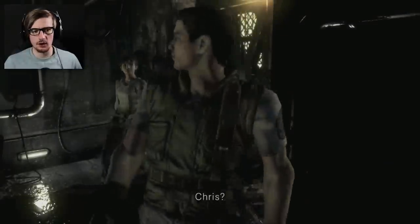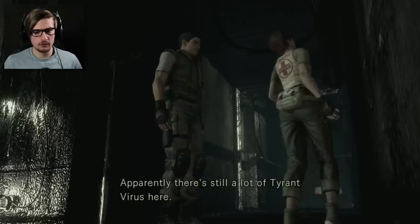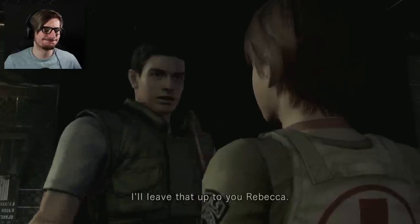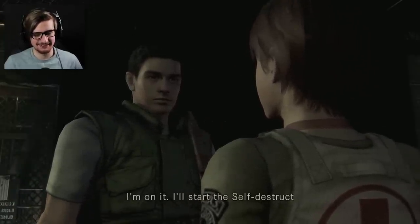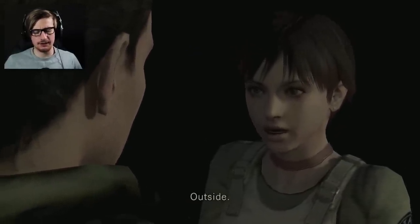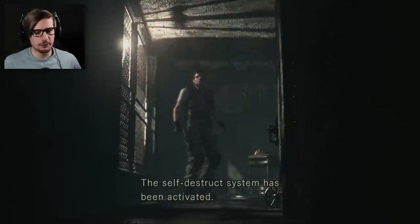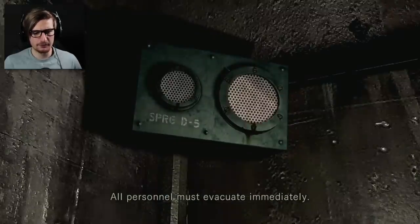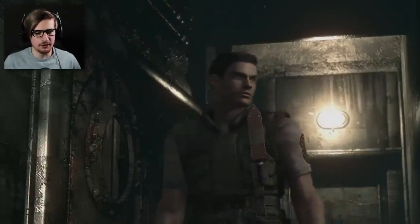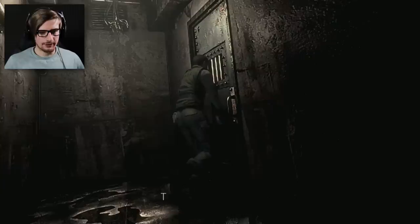I think what we gotta do is maybe go and get Jill now. I found a file in the lab — apparently there's still a lot of tyrant virus here. We should blow this whole place up. I'll leave that up to you, Rebecca. Let's start the self-destruct system I found a little while ago. I'll see you on the outside — good luck. Whoa, that was quick. All personnel must evacuate immediately. Alright, we gotta get Jill. We got a game plan right now — let's go. The lock is released — yes! Now we can rescue Jill.